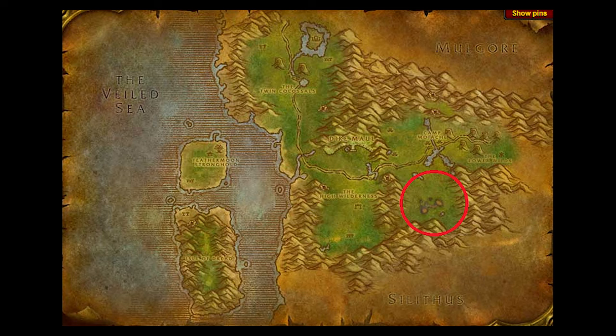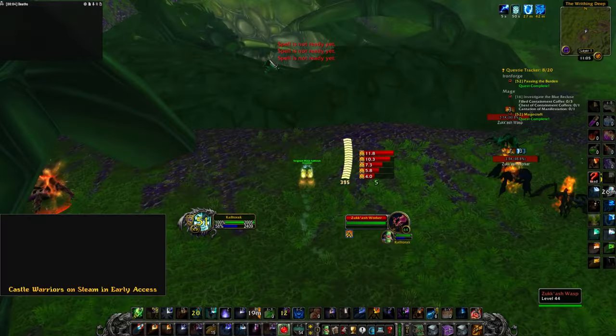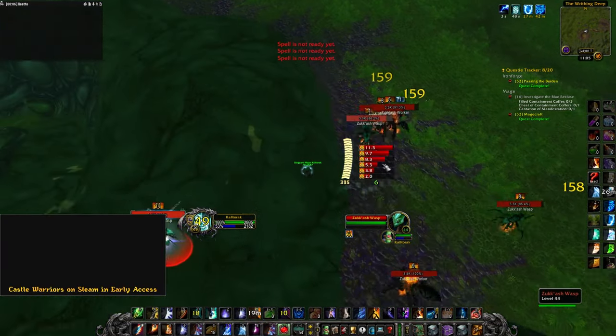For Zookash Resin, I went over to the Zookash Hive in Feralas. You kill bugs there until you get the 5 Resin.